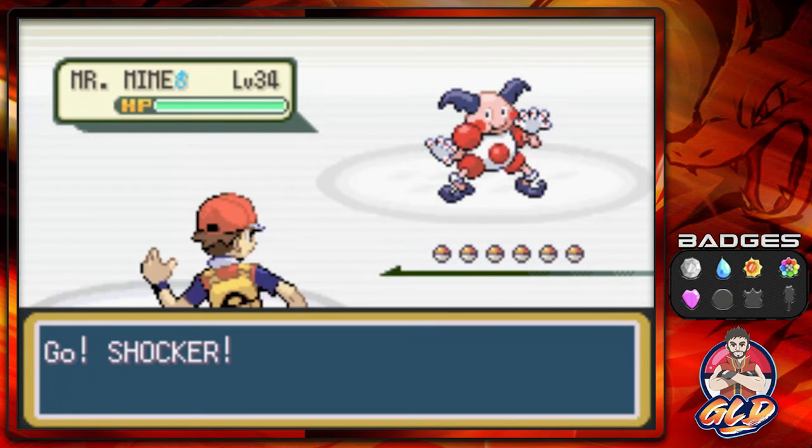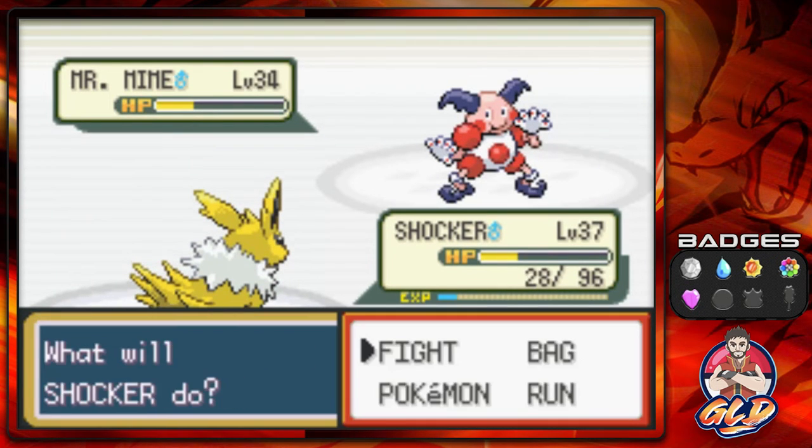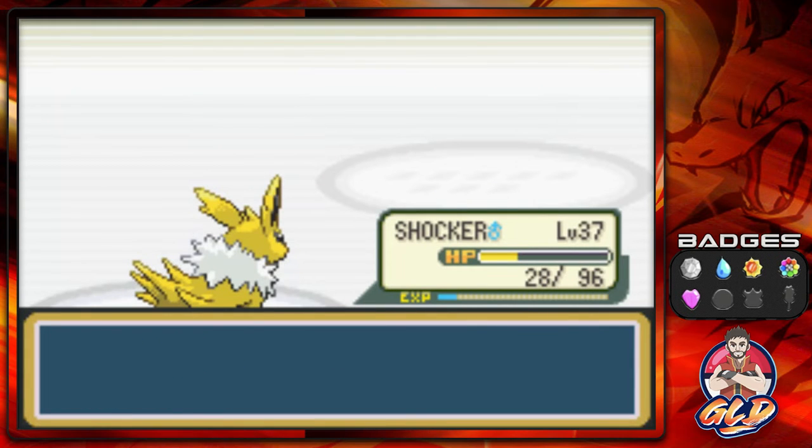Here we are — Psychic Tyron is coming out with his Mr. Mime. Let's go with Pin Missile. Pin Missile is not working, so there we go, and we have defeated this guy. No — he's coming out with a Kadabra, so let's go with Tornado right here.